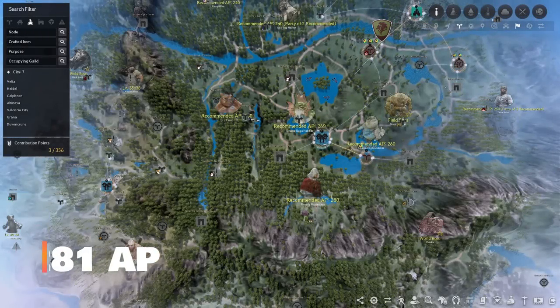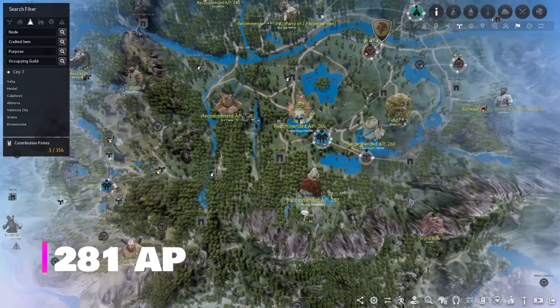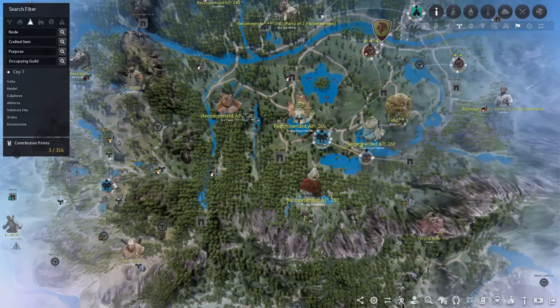At 281 AP you have two of my favorite grind spots: the Elvia Hadum Red Orcs and Bloody Monastery. These are really dangerous so make sure you have at least 345 DP — even at 360 DP I've been comboed out pretty quickly at the Orcs in a stun lock, so be careful not to lose any crystals. At Red Orcs it's preferable to pick up a double or triple rotation for more money per hour, and at Bloody Monastery using human damage crystals is very effective.